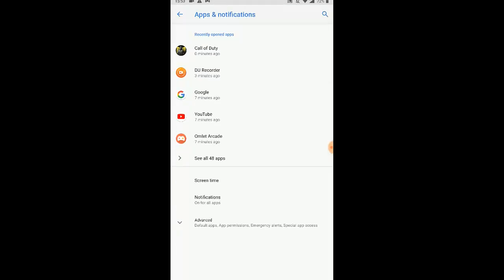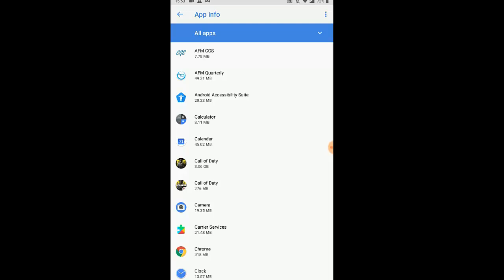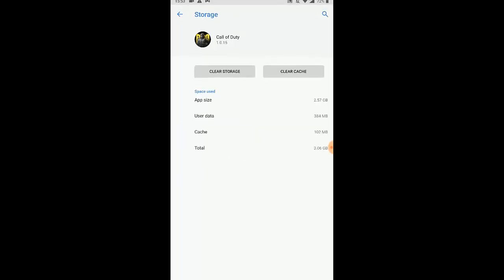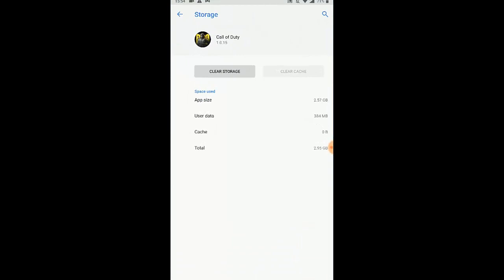Click on Settings, then go to Application Notifications — just the way you clear your cache. When you clear the game cache, go to Call of Duty Mobile. If it's not showing, go to 'See All Applications' and you'll find it there. Go to Call of Duty Mobile, then click on Permissions, then go to Storage. You're going to see 'Clear Storage' and 'Clear Cache.' Click on Clear Cache.